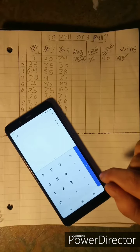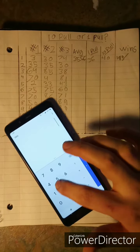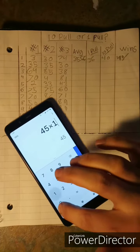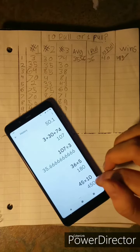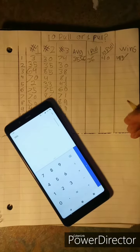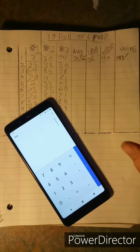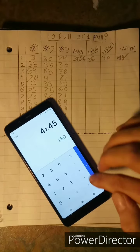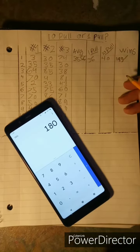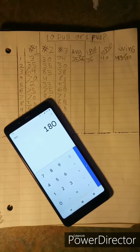Things got a bit confusing here. Ten pulls cost 45 rubies. Four ten-pulls times 45 equals 180 — wow, that's a tie. That's probably not the typical average, but for this particular run they spent the exact same amount.